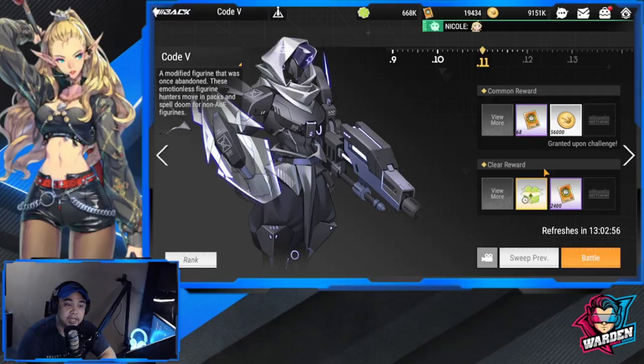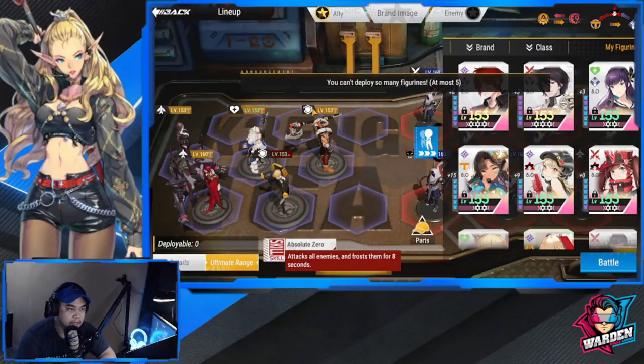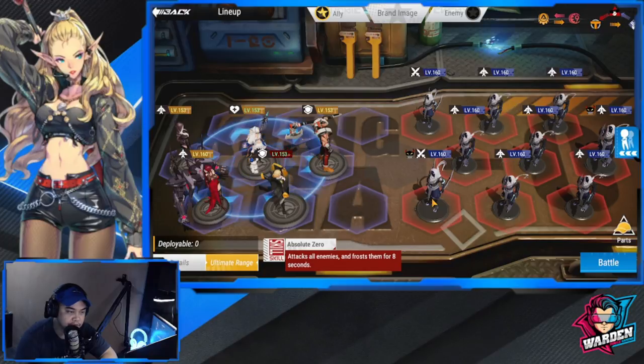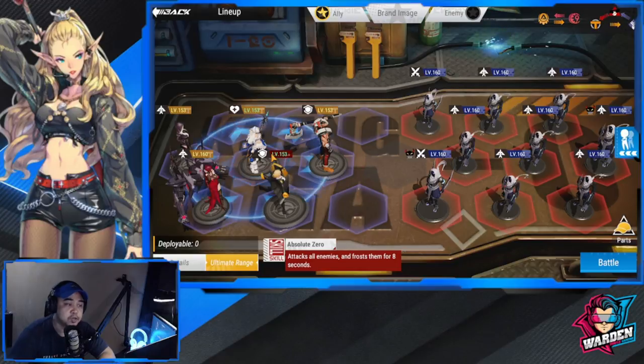Here are your rewards for clearing and the common rewards if you don't clear the stage. For this formation, you can only deploy at most five heroes. Take note of the boss at the back and the boss at the front — preferably take them out first. This is my basic formation for taking out a group of enemies. There are nine enemies here, and I have two AOE damage dealers: Vazerwin and Zarola.